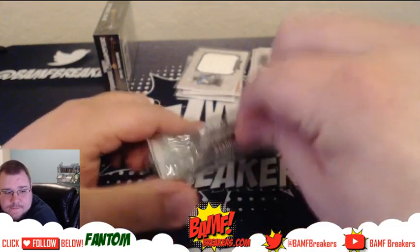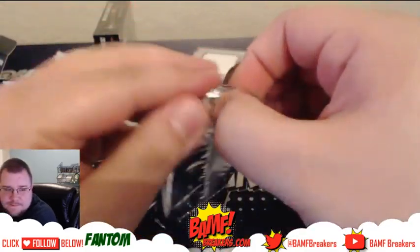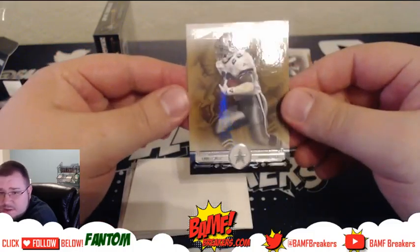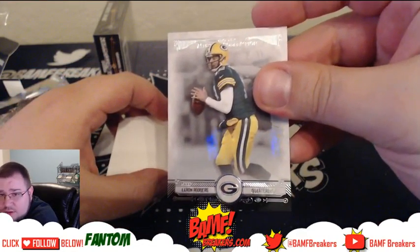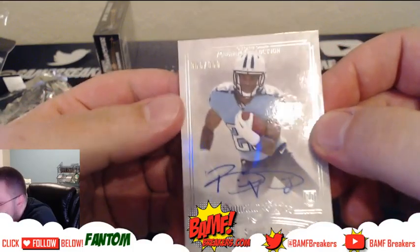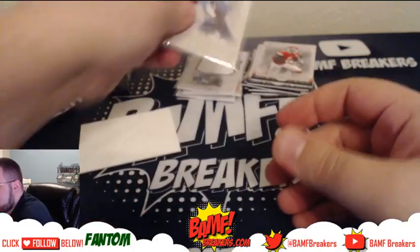Next up, going back to it — Hanson. First one we got Emma Smith, then we got a Ronnie Lot, then we got Aaron, then we got D-Train. And the hit for the pack is an on-card Bishop Sankey auto, numbered 350. Nice, on-card auto Bishop Sankey.